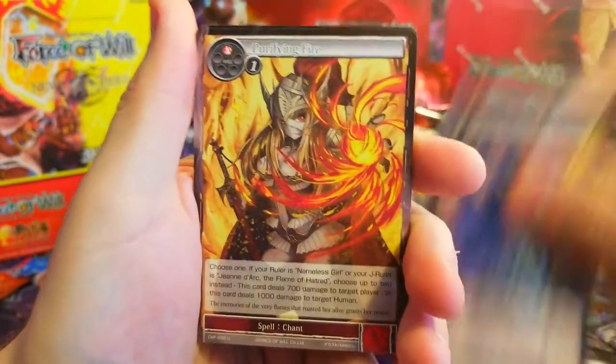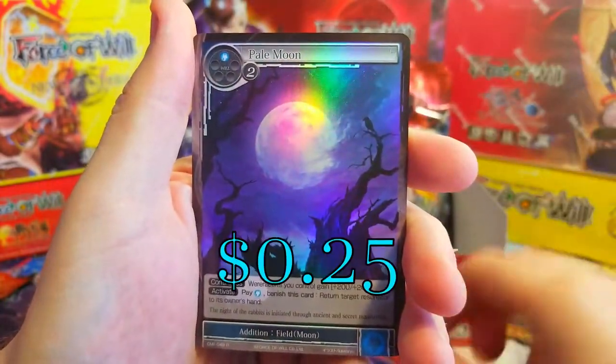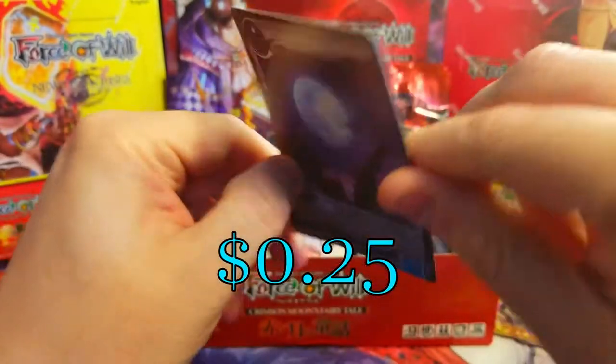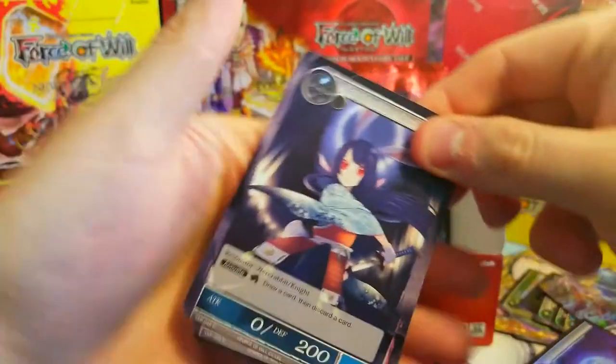Next one — Poison Apple. We got our fourth J ruler! If we get more than that we're in really good shape — I don't know if we actually have a chance to get more, but we'll see. Just the Pale Moon. Alright!